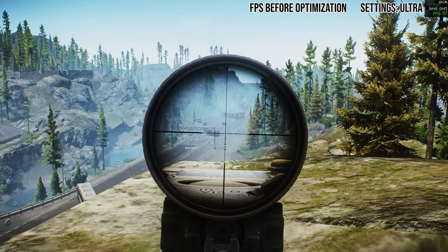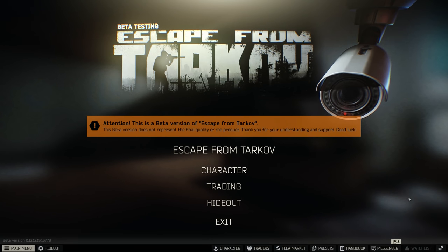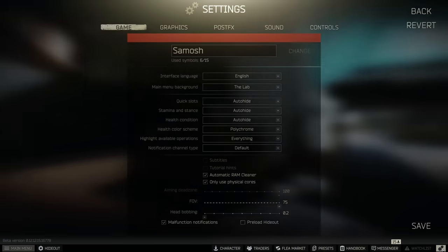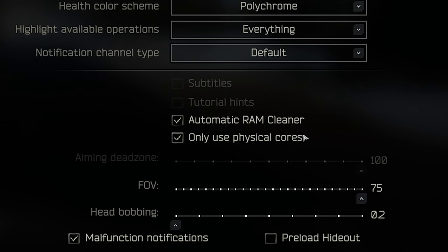Let's talk about the in-game settings first. Go down to settings in the game tab and you'll see some tick boxes. You want to turn on automatic RAM cleaner if you have 16 gigabytes of RAM or less. This stops temporary files bogging down your system while you're playing — as soon as your RAM reaches a certain usage level it clears out all the Tarkov temporary files it no longer needs, smoothing up your performance.